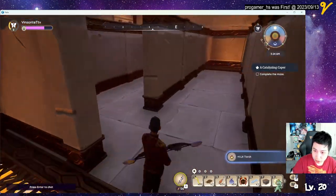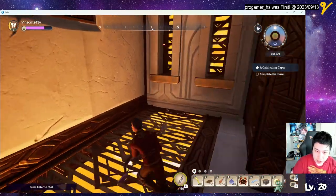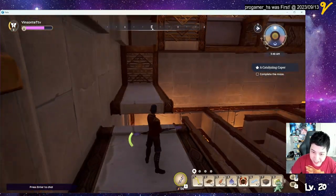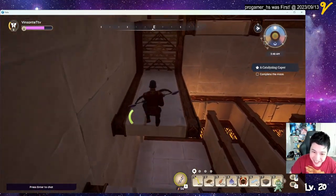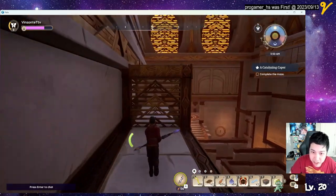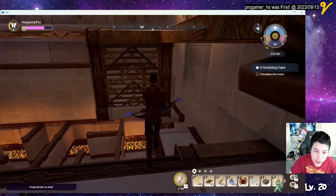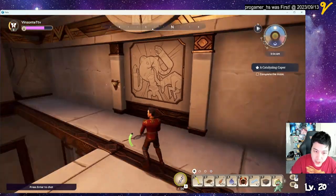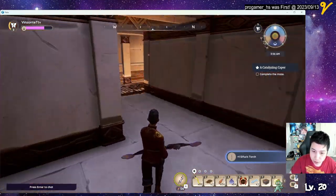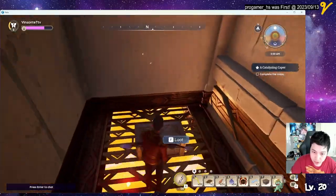Light this torch. Grab this. Oh, I can climb — okay, so we can climb these things. Nothing on this side, just checking. Now you got the light torch, you just have to put it on there. We need to light it up again, so let's go get this chest over here. Nice.